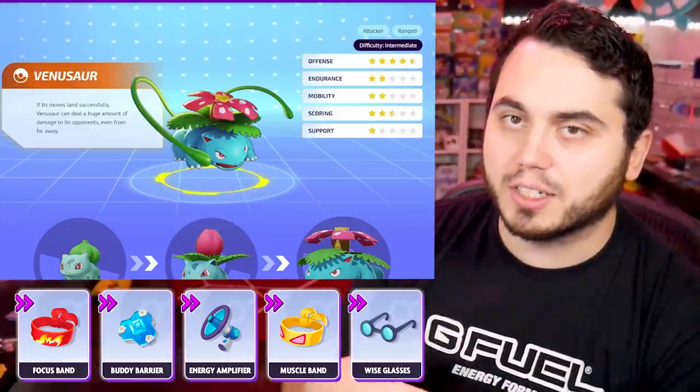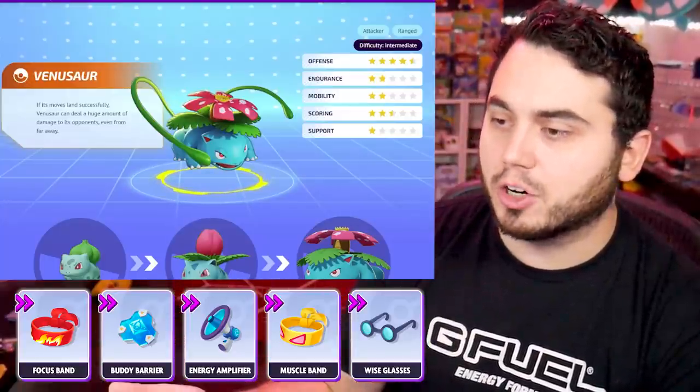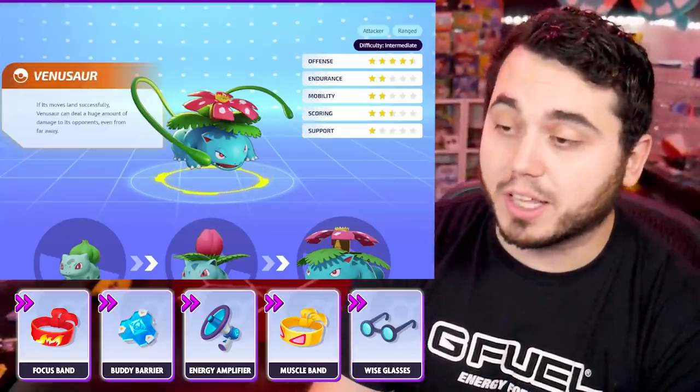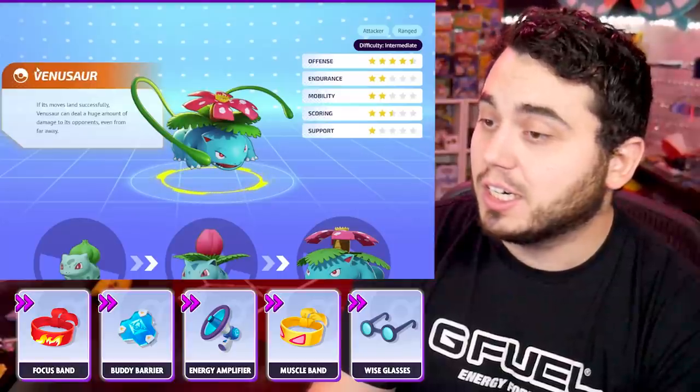Depending on if you're running the Solar Beam set, you'll want to either boost your special attack or focus on more damage — a bruiser-type build with the Petal Dance set. Venusaur is one of the top Pokemon in the game after the most recent patch, and you've got to get those items right.